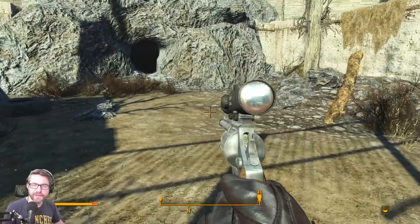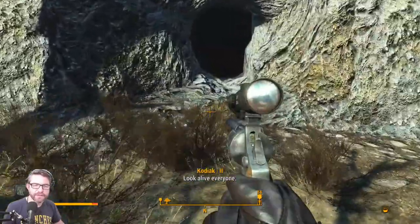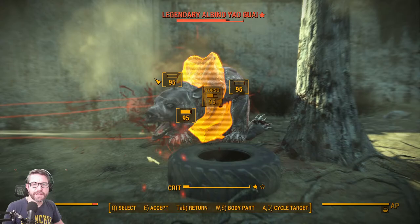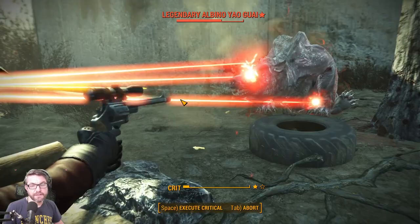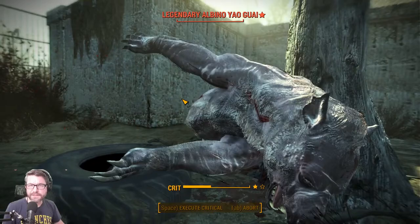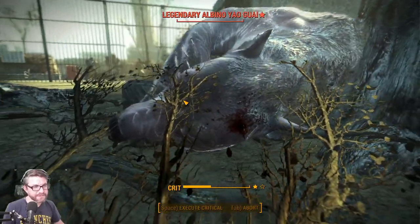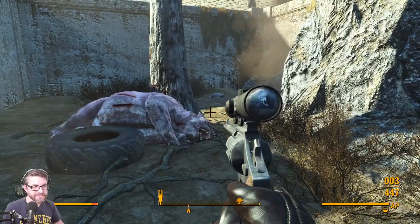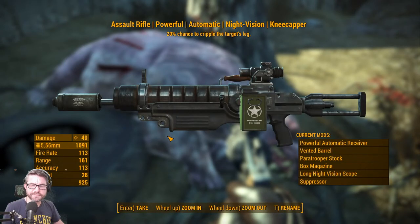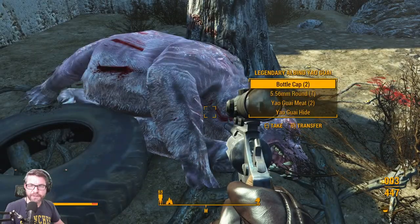If we go through this cave we can find a gator claw fighting a yaogwai. Hello, a legendary albino yaogwai! Dang, this gun though. Oh — that's not a bad assault rifle to hand to a companion.